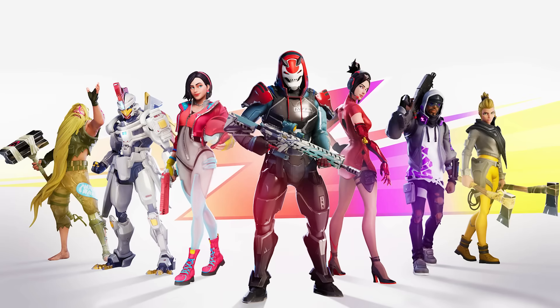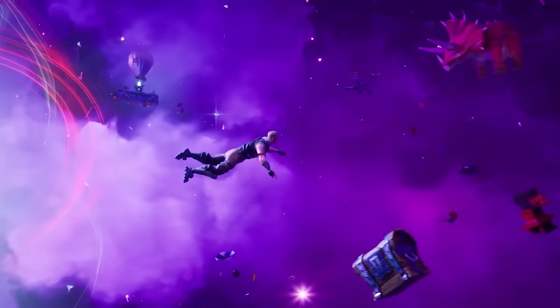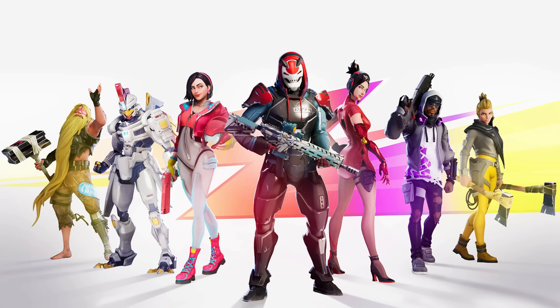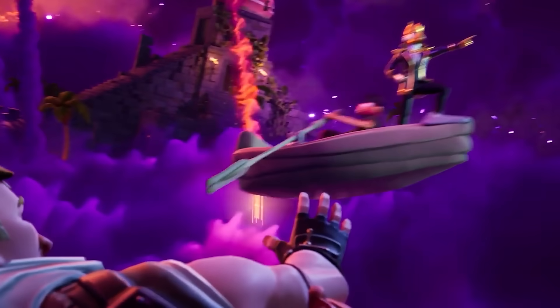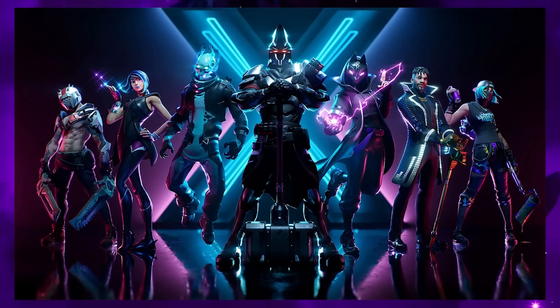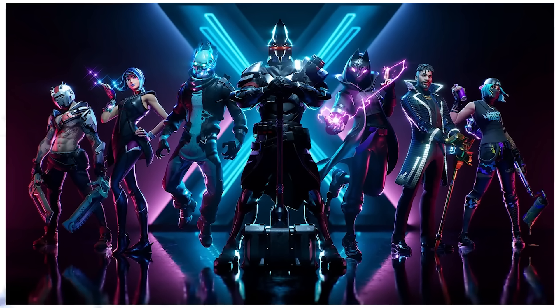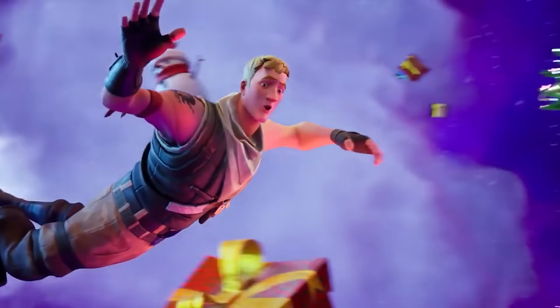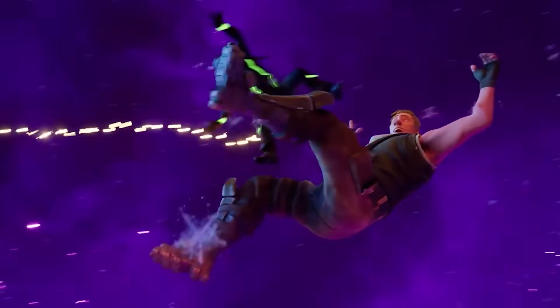Season 9 goes right back to the old Key Art style of having your season's Battle Pass character stood in front of a void, staring at the camera again. However, this one is a little bit better because at least the background has some interesting colours instead of that gradient they used to do. Season X follows the same style as Season 9, except this one is much better — not only because the colours are nicer, but because the background has a giant X on it. This is definitely one of the better ones that do that.